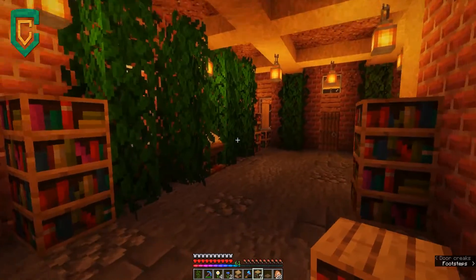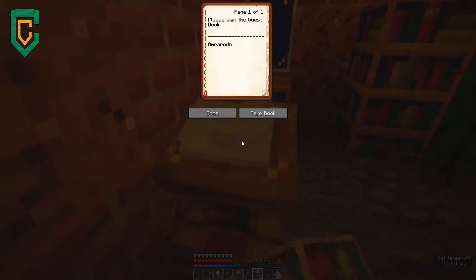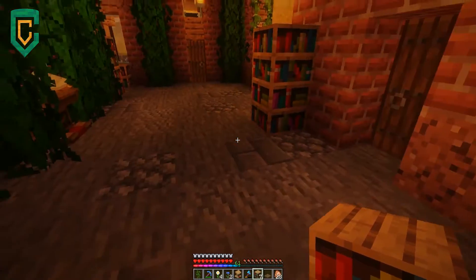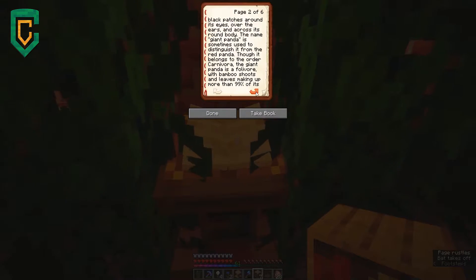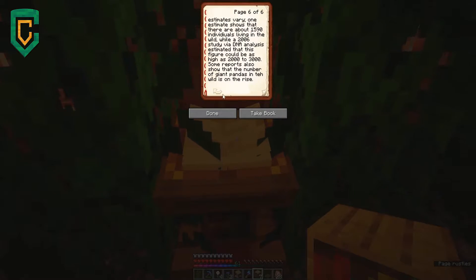So we come in here — this is the starting area of the visitor center. We've got a guest book here where people can sign their names and say that they've visited the area. We have a book over here which tells a little bit about pandas. I essentially pulled this off of Wikipedia and put that in here.